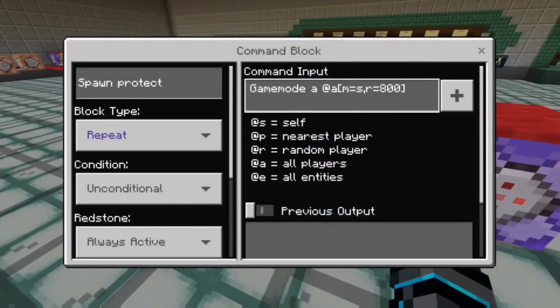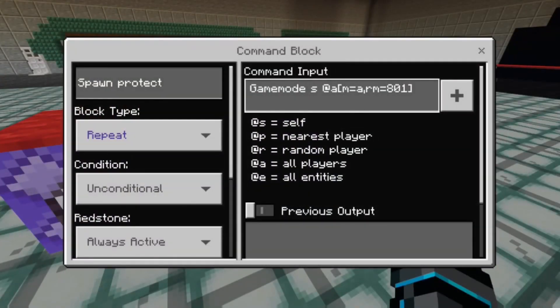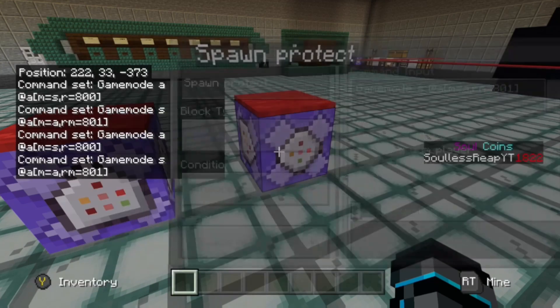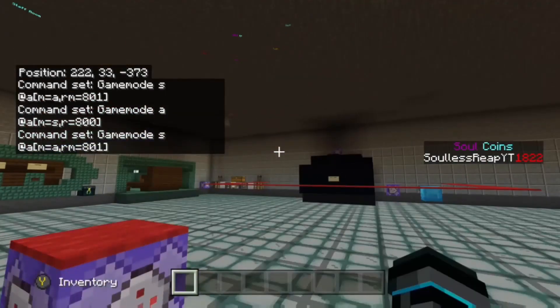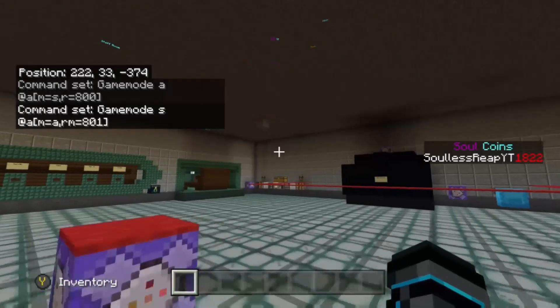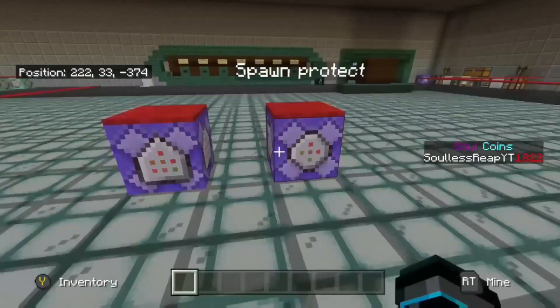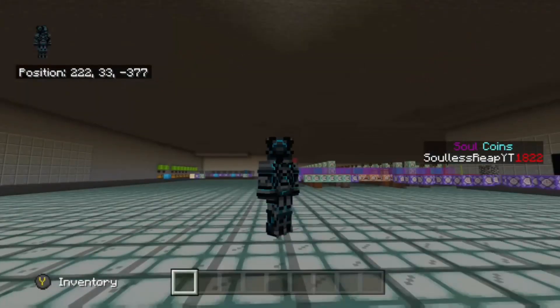So this first command block makes sure everybody that comes within a radius of 800 of the command block — if they're in survival mode, it will put them in adventure mode. And the second one, with a radius max of 801, covers anywhere outside of that radius: if they are in adventure mode, they will be put into survival mode. So if someone logs off 10,000 blocks away in adventure mode and logs back in, they'll be put straight into survival mode. That is the spawn protection.